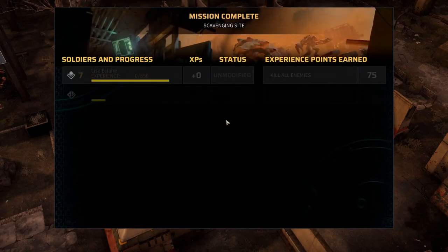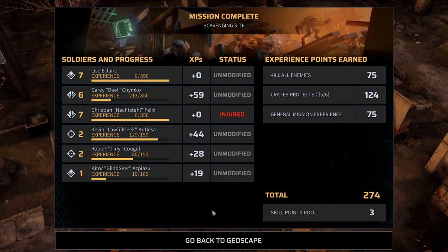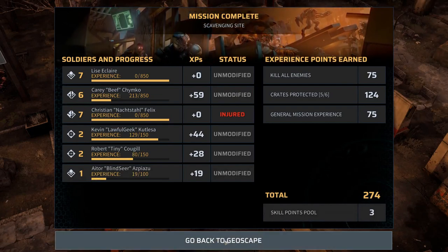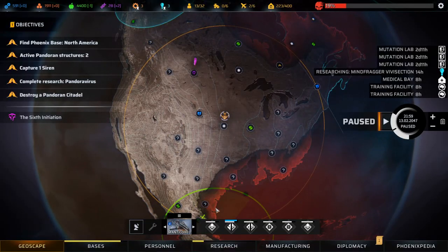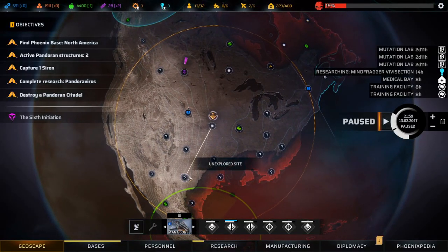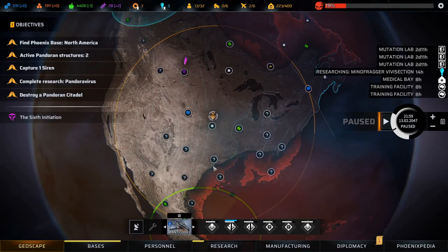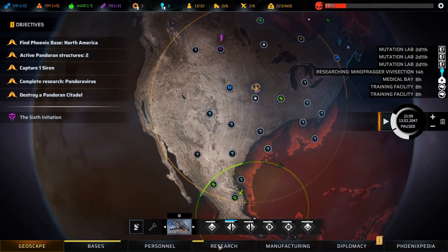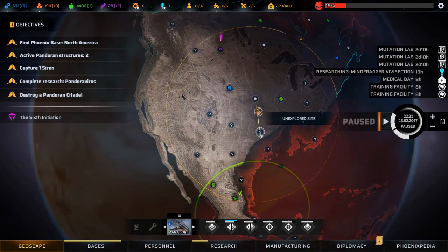Good - you level up? Nope, not a one. Back to the geoscape we go - 300 materials, 200 food and some other stuff. The main base is done in eight hours, not that we really need it. Let's head down here and explore.